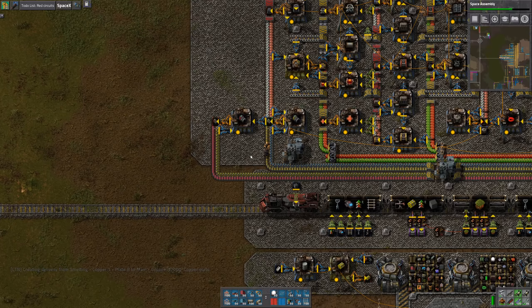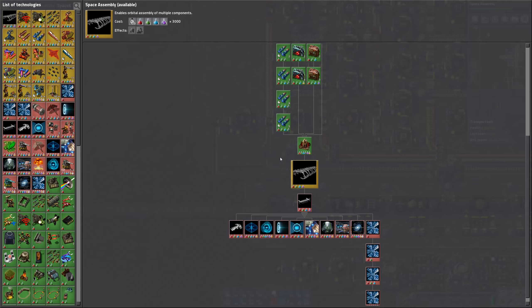We're continuing to do the space assembly research, which is going a little bit slowly. It uses two reds and two greens per one Science Pack 3 and Production Science Pack, but that's okay because we built reds and greens at twice the output. So this is actually very well balanced with our build, but each cycle takes 120 seconds, so it's going to take a while.